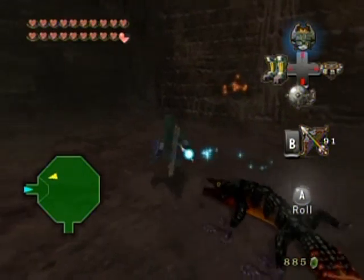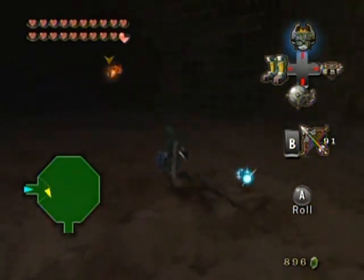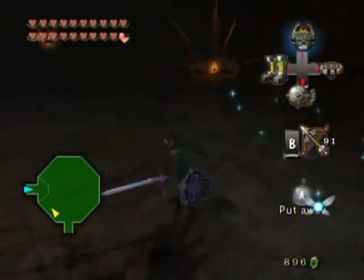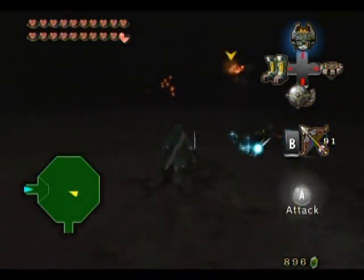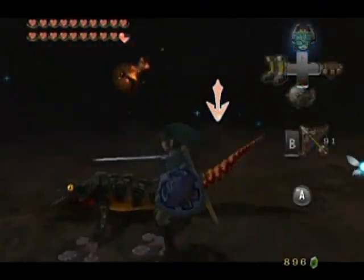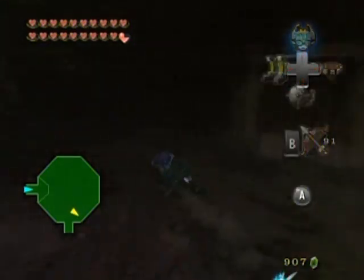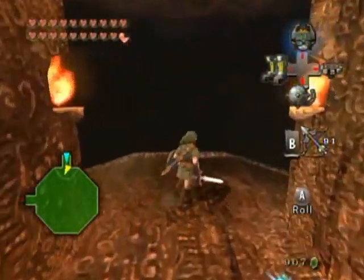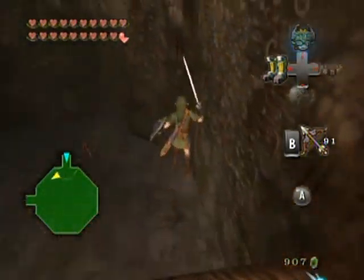I'll try to stay on one side of the room and go around the perimeter, picking them off one by one. These first few floors are really easy - they're like warm-ups. By the way, it doesn't even pay to come in here until you get the double clawshots because you can't finish the place without them. That's also why you want to prepare so well ahead of time and make sure you've got a bunch of potions and stuff.